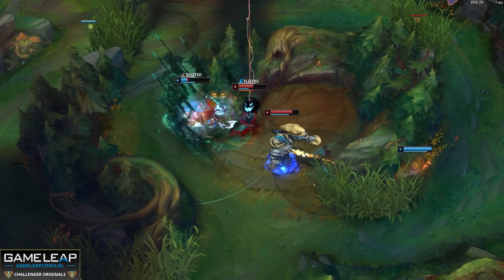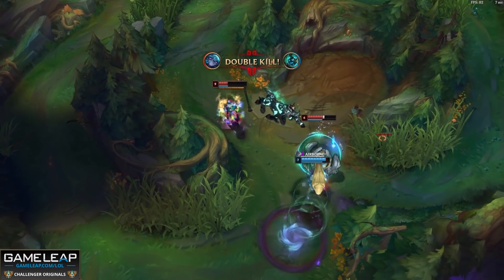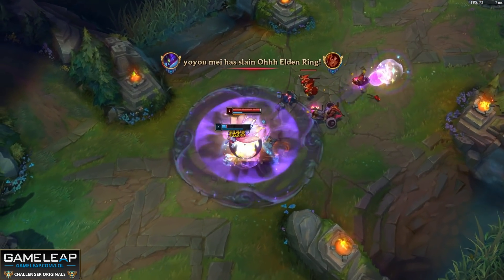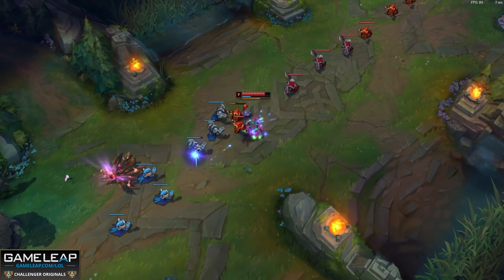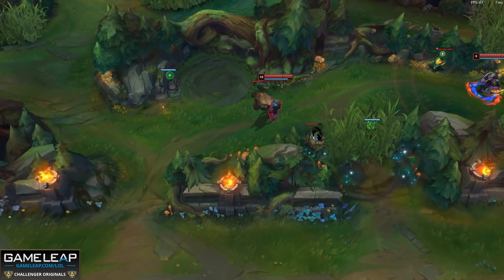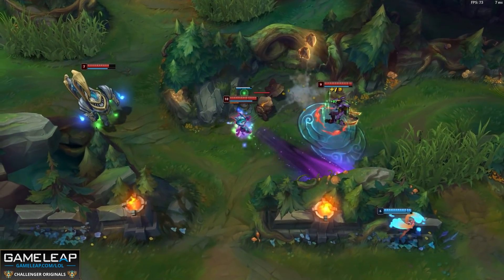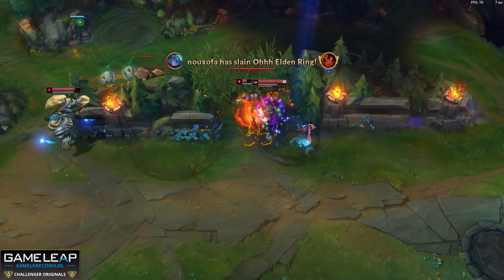After this, we want to be maxing our Q, then maxing our Personal Space, and then of course our Looming Darkness. As far as your items go, make sure you're getting Everfrost. You can consider going more of a magic pen damage setup with Luden's Tempest, but Everfrost on Vex gives you so much playmaking potential and you still have the magic penetration from Sorcery Shoes to kill the enemies you want. After this, get a Zhonya's because we will be diving in there, so the stasis becomes really valuable. Then it depends on the enemy team — Shadowflame, Deathcap, Void Staff, Meremikon — these items are great recommendations.